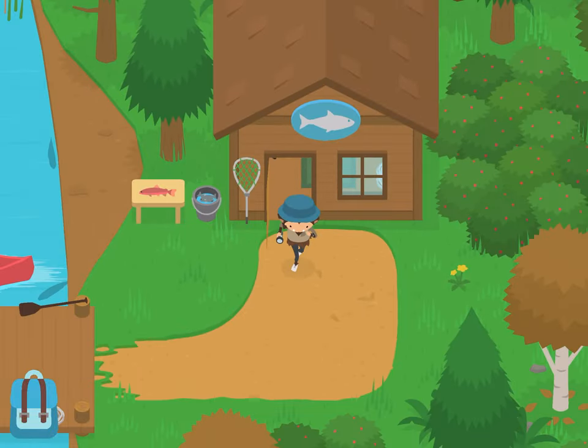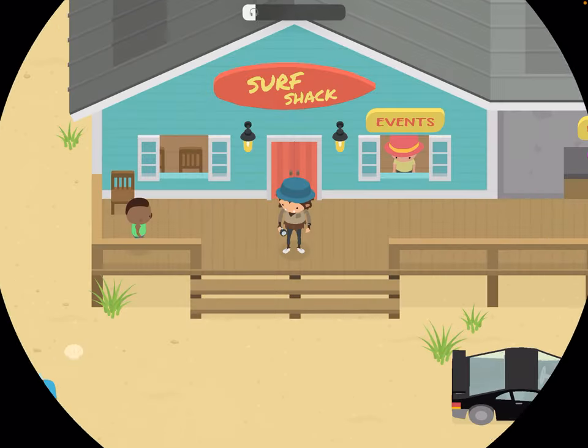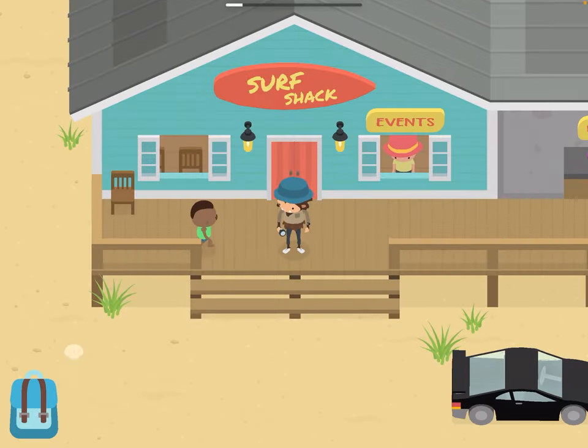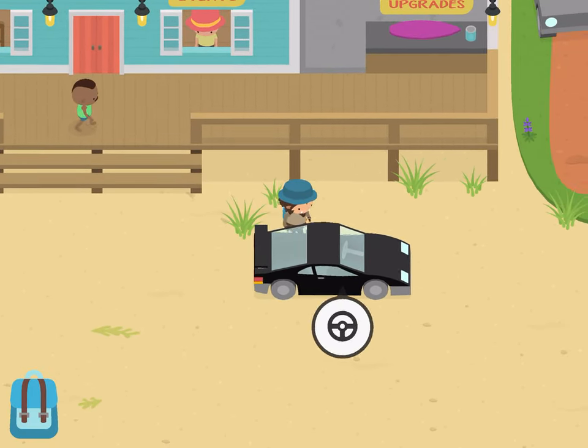The other two disguises require us to go to the island. Yes, requires us to go to the island, so we're just talking about it a little bit.